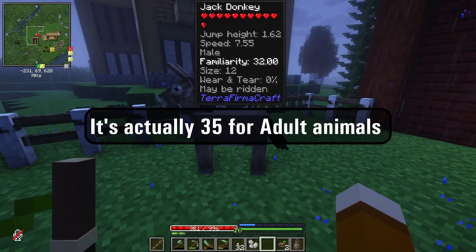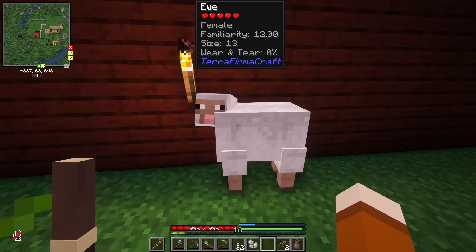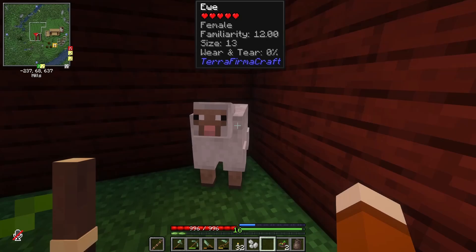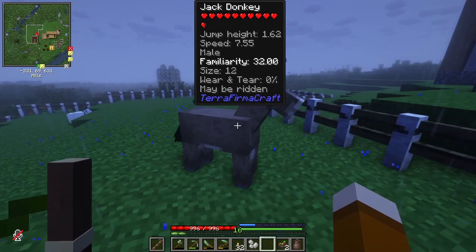Familiarity: animals that you collect from the wild will only have a maximum familiarity of 30 — this shows 32, which I think is a rounding error. However, you have to increase the familiarity before you can start collecting resources from them. This sheep here has a familiarity of 12. When it gets up to around 20, I can start harvesting wool from it if I had shears. We have size — I don't know how much size ties into how much you get when you shear a sheep, but it does affect how much meat you can collect after butchering.